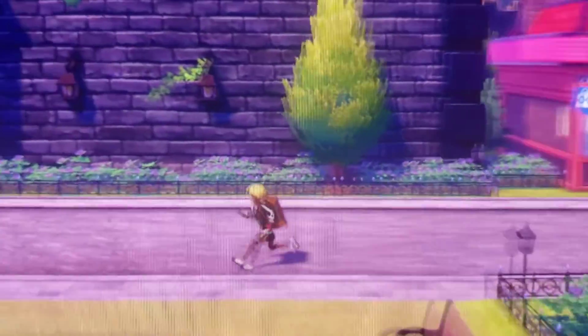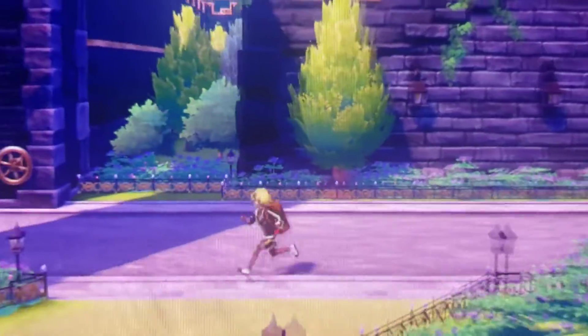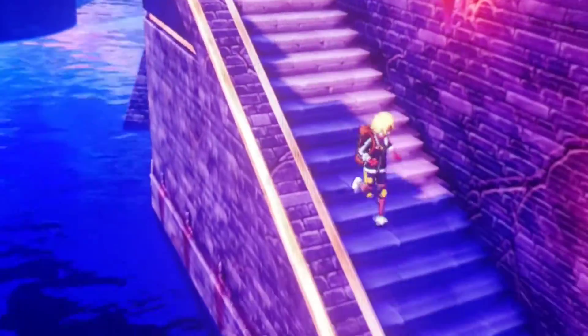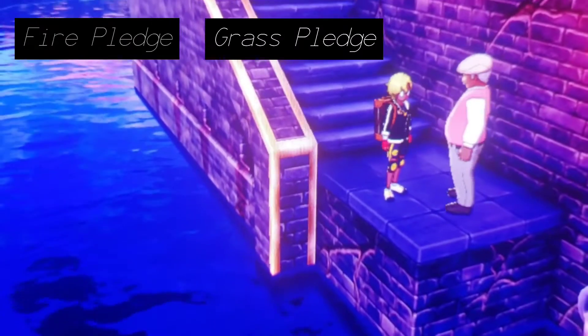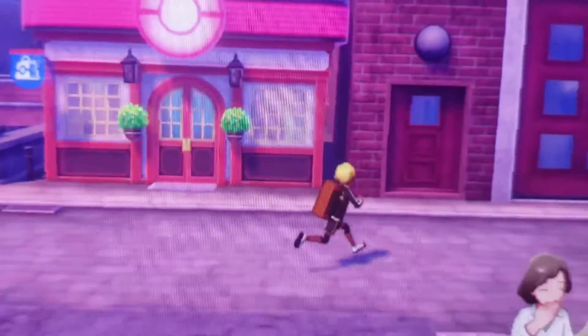So here in Hammerlock, if you come all the way down to the left, right before you exit the final bridge, you come down this little stairway here right by the canal — and there's another guy here who'll teach you a special move. Yeah, this guy.